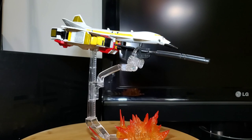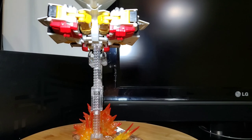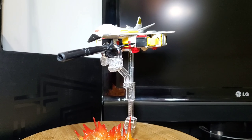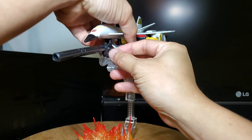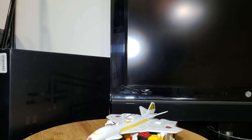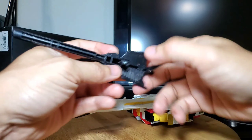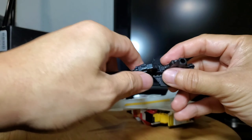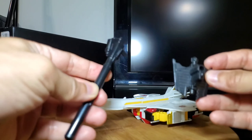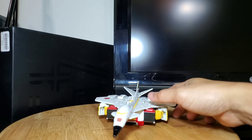Here is Silverbolt — he's a Concorde jet, and in G1 times the Concorde was one of the most advanced aircraft, that's why the commander is a Concorde jet. He's got his big cannon over here. Let's take him off the stand and take a look at Silverbolt himself. This cannon can be removed — it's a combined form which is the gun for Superion himself, but it can be detached so this becomes a shield for Silverbolt, along with his rifle.